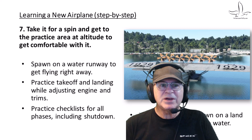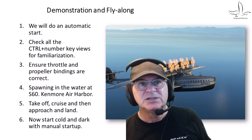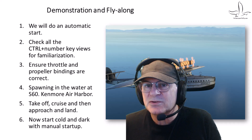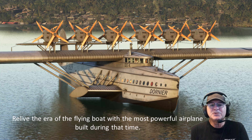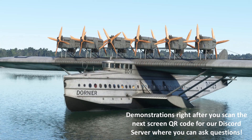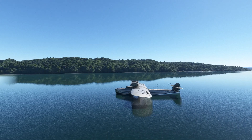Spawn on a water runway to get flying right away. Practice takeoffs and landings. In some cases you might have to spawn on land and then slew to the water, since it has no way of going across land. We're going to do a demonstration — show you the thing flying, see what it looks like, get a feel for the sound, and then hopefully you'll continue on from there. Relive the era of a flying boat with the most powerful airplane built during that time — the Dornier DO-X.